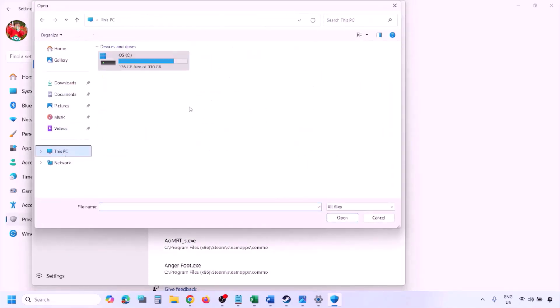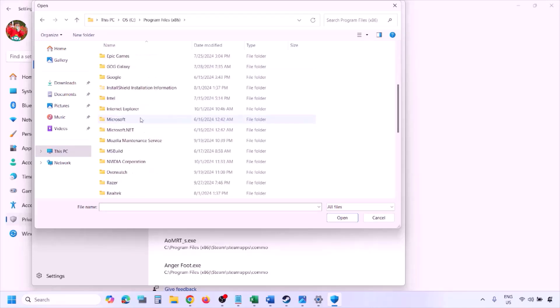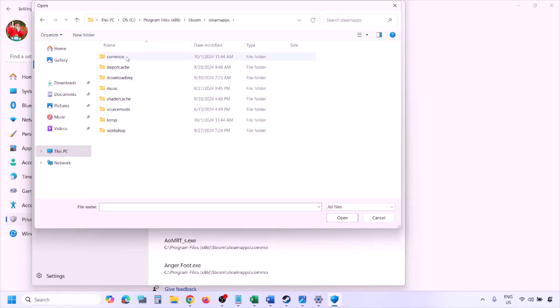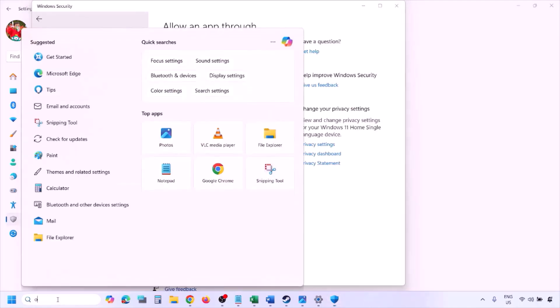Click on 'Add an allowed app,' then click 'Browse all apps.' Navigate to the game installation folder — open your drive, go to Program Files (x86), open the Steam folder, then steamapps, then the Common folder, then the game folder, and select the game EXE file. Click Open, and once the game is added, launch the game and check.